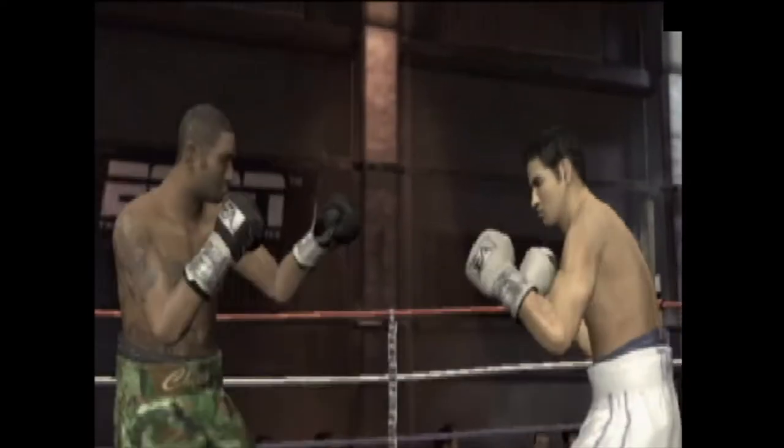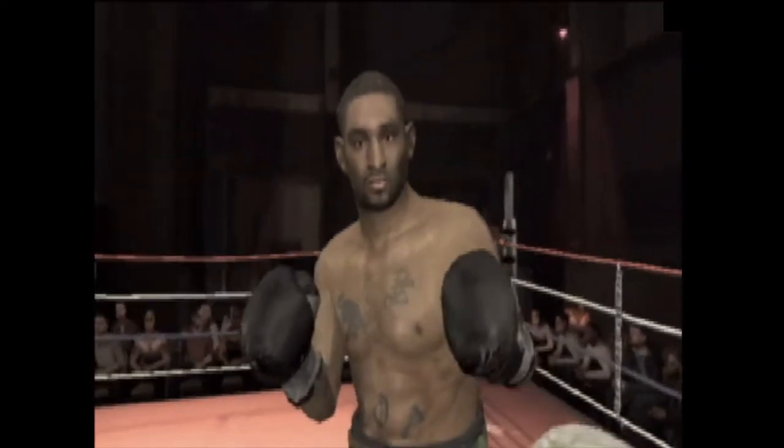The Stun Punch triggers a first person mini game where you can really unload on your opponent. Regular punches do massive damage, and you can take your opponent out with one big haymaker.